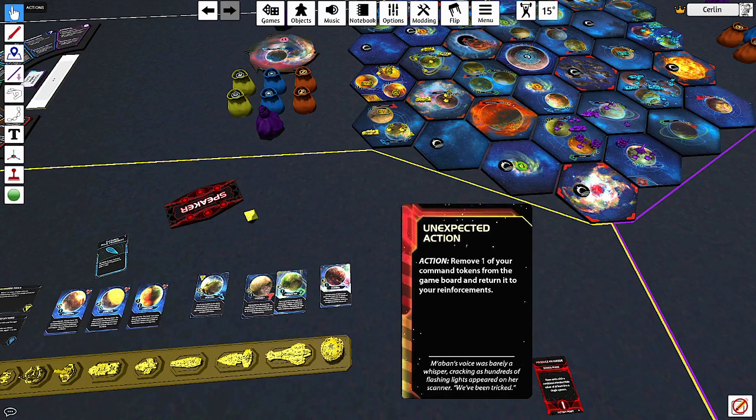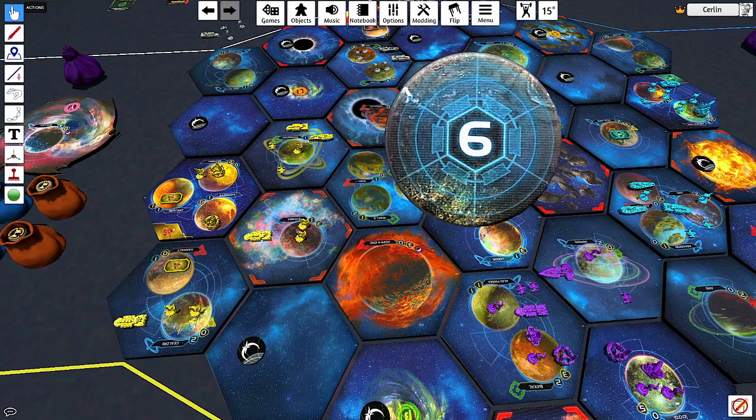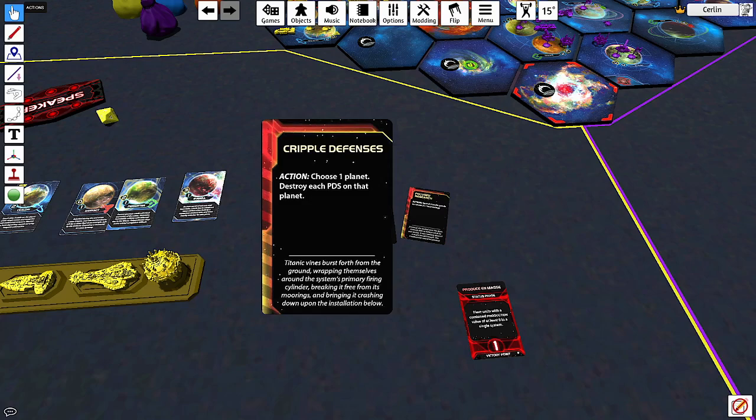Basically, Unexpected Action lets you take a token off the board and put it back in your play area, so that fleet could perform two actions. I wouldn't use it early game necessarily, but there's incentive since action cards can get taken away. If it scores you a point it's worth it — for example, this turn it could let you invade somewhere with both fleets and then pull the token and also attack Mecatol Rex, which is one victory point. That could be a solid strategy.